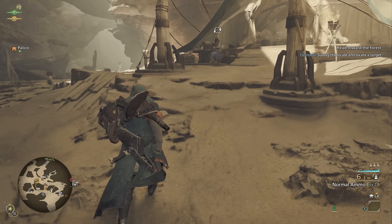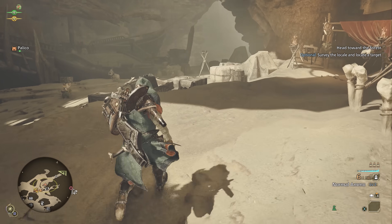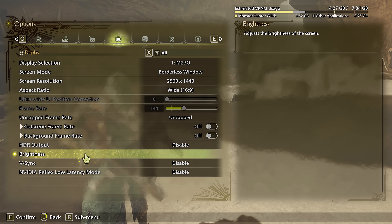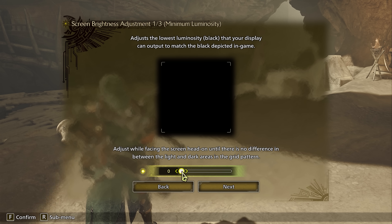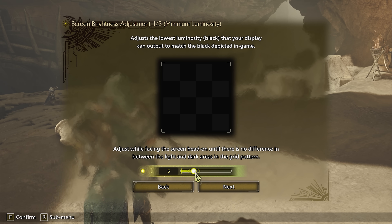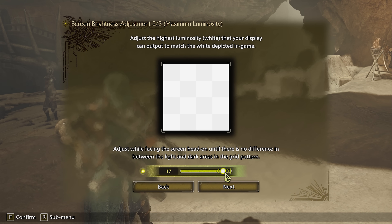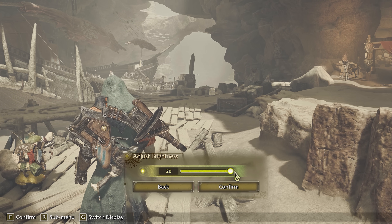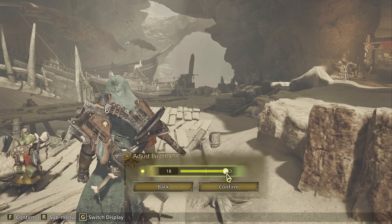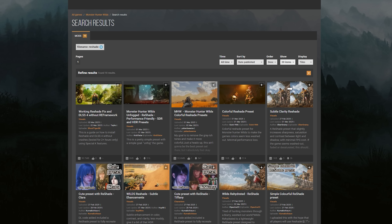The main reason behind the washed-out look is the game's poor color gradient and brightness levels. The first thing I recommend is going into the brightness settings and adjusting the game's black and white levels along with the overall luminosity. I can't give you exact values since it depends on your monitor and personal preference, but tweaking these should help alleviate the issue.